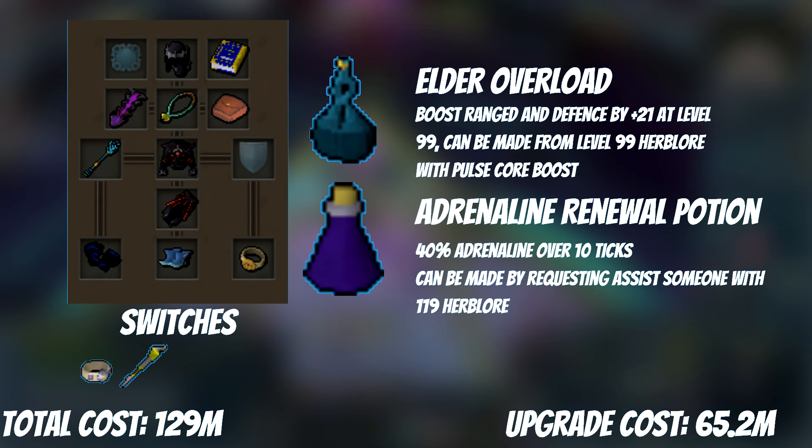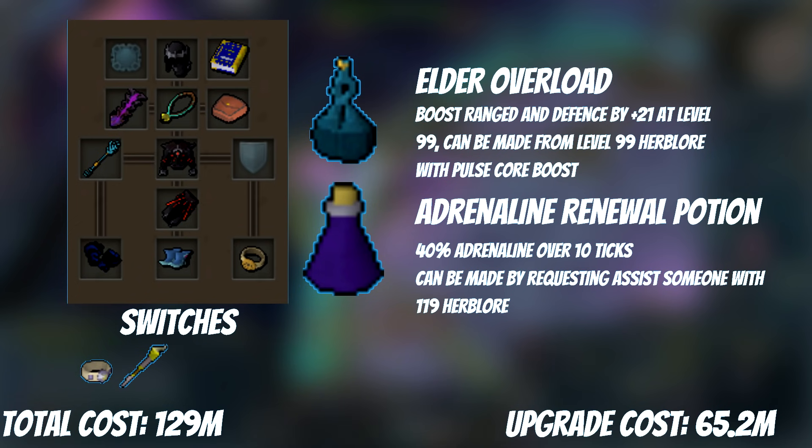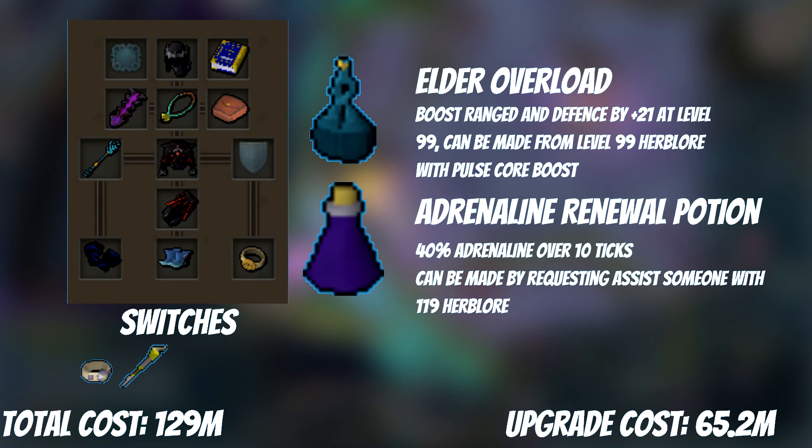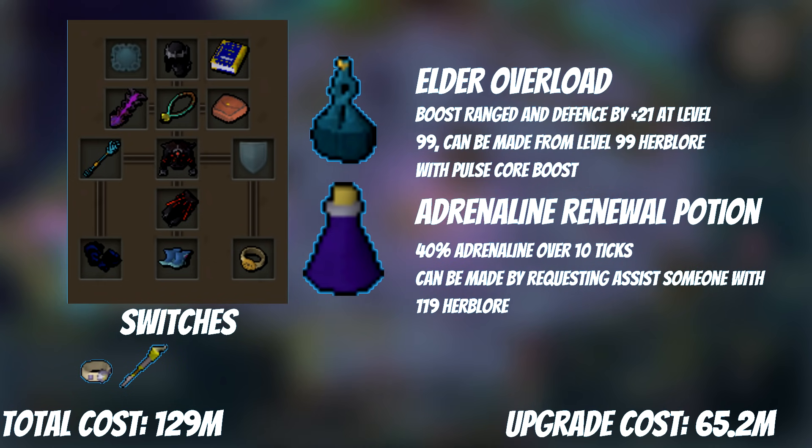The other relevant skill to train is Herblore. To unlock all the relevant untradeable potions you need to reach level 99 Herblore. This gets you within Pulse Core range of Elder Overloads, which you can make at 107 Herblore — the best overload in the game. There are also Adrenaline Renewals, which require 117 Herblore to make and 119 for the best recipe. Despite being untradeable, these are assistable, so find a friend or clanny willing to help you, and make as many as you can. Eventually you'll have enough GP to get 117 or 119 yourself.